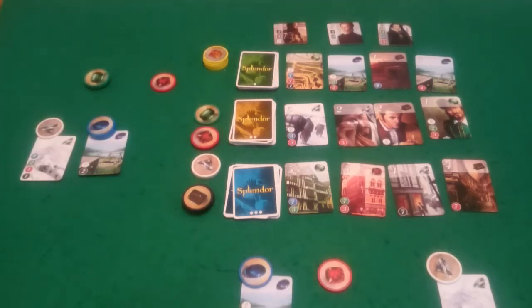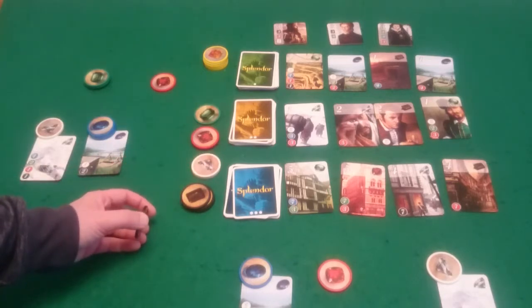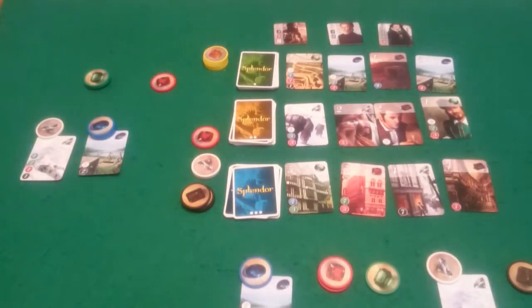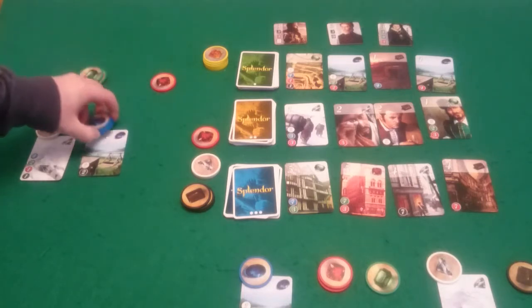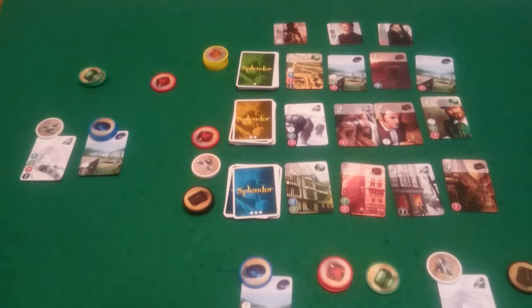And then we of course refill. Back to Pixel and Pixel can't afford to buy anything that is there. So she will take a black, a red, and a green. Back to me — I've got eight tokens so I can't take tokens. I can't double up on any of these because there's not enough of them.